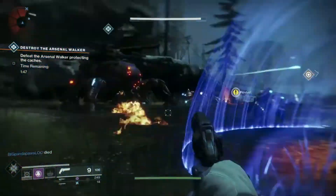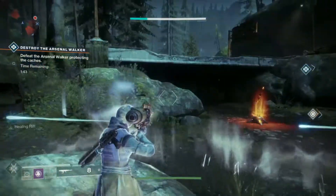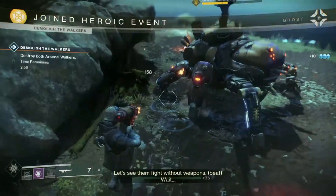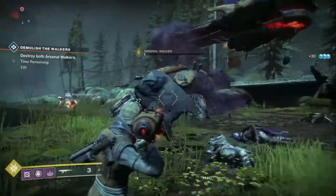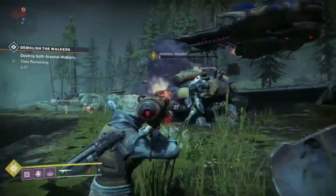At this point you simply want to grab all of those Scorch Cannons and start applying a ton of DPS. This is a really easy public event to turn into a heroic event. Even though it is a separate Walker, all of these Scorch Cannons have unlimited ammo — once you run out of one, you simply go back and pick up another one.